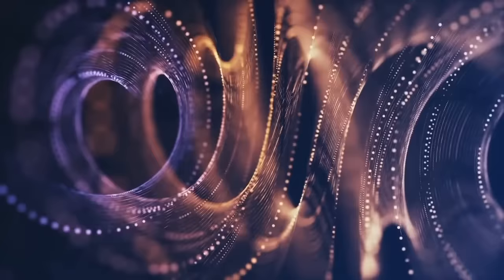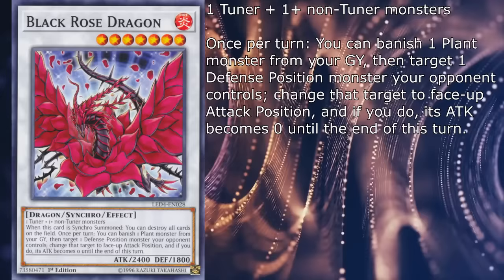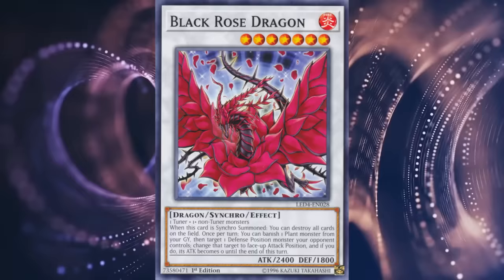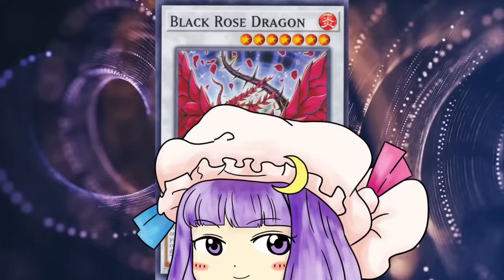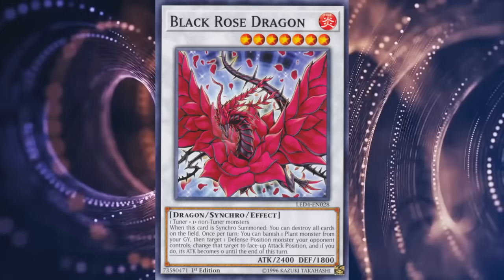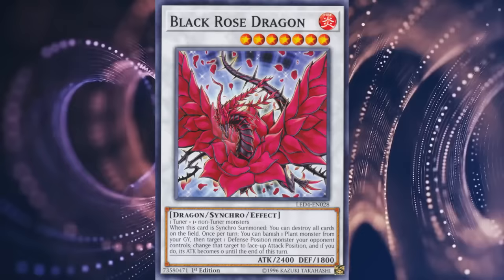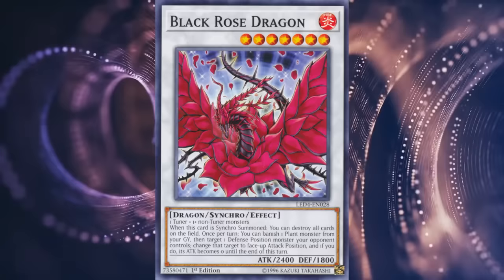Now here's a couple of fan favorites — first being Black Rose Dragon, a level 7 fire dragon with 2400 attack and 1800 defense, which once per turn lets you banish one plant monster from your graveyard, then target one defense position monster your opponent controls, change that target to face-up attack position, and if you do, its attack becomes zero until the end of this turn. Oh, also — on synchro summon you get to destroy all cards on the field. Yeah, did you know that besides the handy battle position changing effect, Black Rose Dragon can also nuke the field on summon? Crazy, I know. Jokes aside, this is a hilarious card, mainly because it was the one-out synchro to anything and everything for a pretty long time, and any level 3 tuner with a level 4 monster could result in a complete field wipe to punish overextenders — Nibiru style, 11 years before Nibiru even existed. The legacy of easily accessible nukes would continue with Exciton some years later, but the amount of work Black Rose put in is undeniable. The first effect is just that good and iconic that the card deserves at least a 4.5, if anything for the legacy.